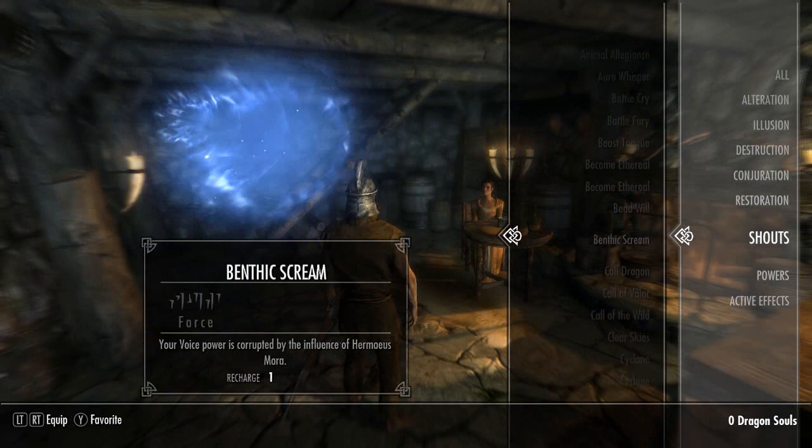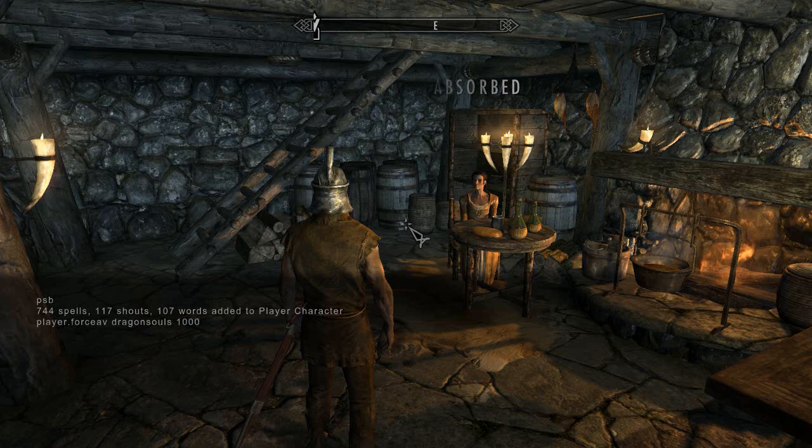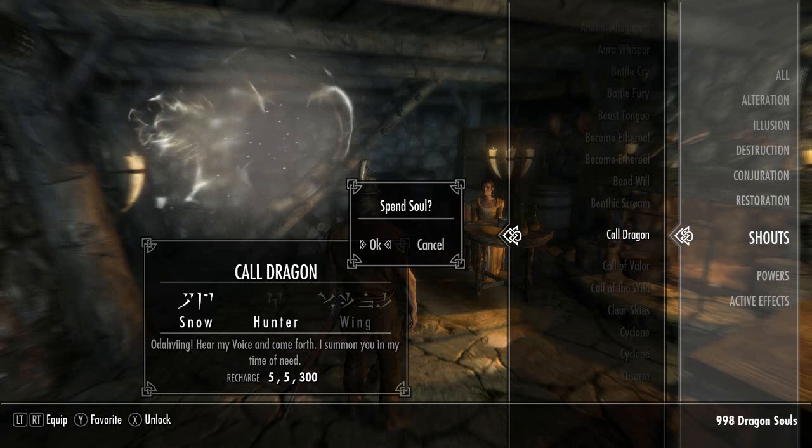The next thing you'll notice is look at all these shouts, especially the ones we've never seen before. But the ones we have, like Call Dragon — you'll notice we don't have any Dragon Souls. We're about to get a whole bunch by doing this code: player.forceav DragonSouls, and then you just type in the amount you want. I put a thousand. And now we have a bunch of Dragon Souls so we can unlock whatever we want. Again, only unlock the ones you know for sure are in the game, because the other ones will just crash your Skyrim game.